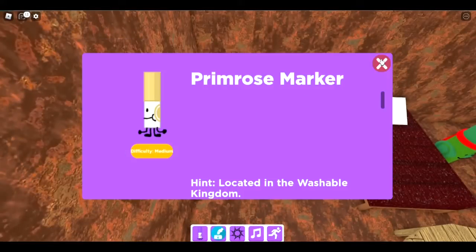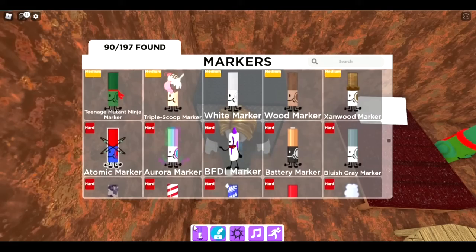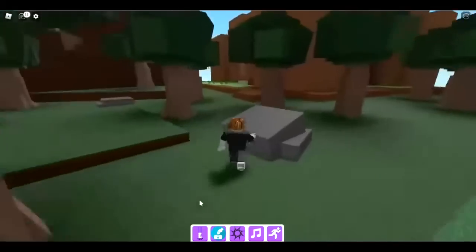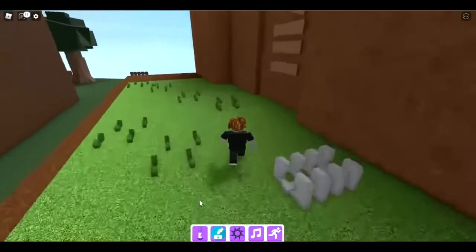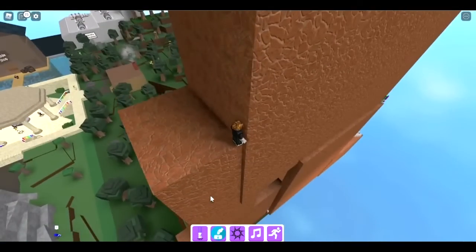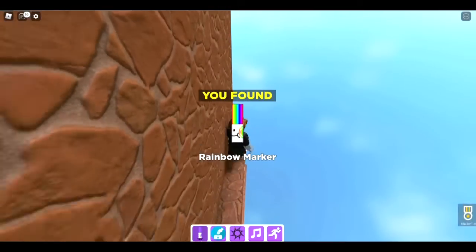The primrose marker is in the washable kingdom and the rainbow marker is in the mountain biome, but first let's get the teenage mutant ninja marker — it's right here. Now for the rainbow marker, you actually have to complete the whole mountain biome obby. We're at the part where we got the pink marker. Continue past it, drop off here, get on this, go over here, and there's the rainbow marker.